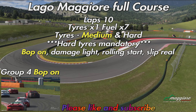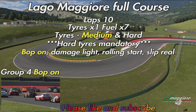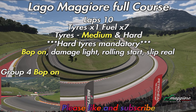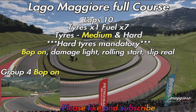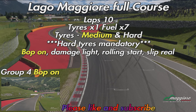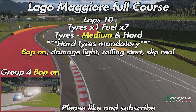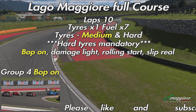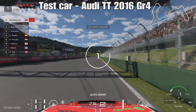For this week's race we have 10 laps, tire wear at times one, fuel at times seven, medium and hard tires available with just the hard tires being mandatory. BOP is on, damage is light, it's a rolling start and slipstream is real. Those settings will seem familiar - we've done them a number of times over the last few months at the Nurburgring and Watkins Glen.